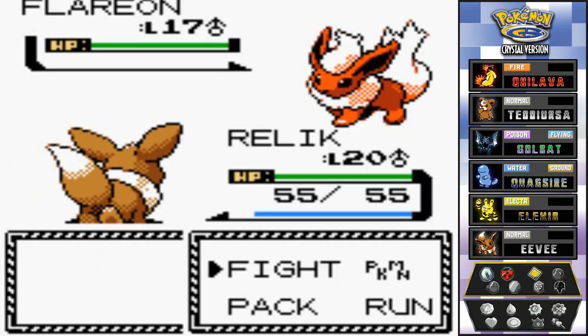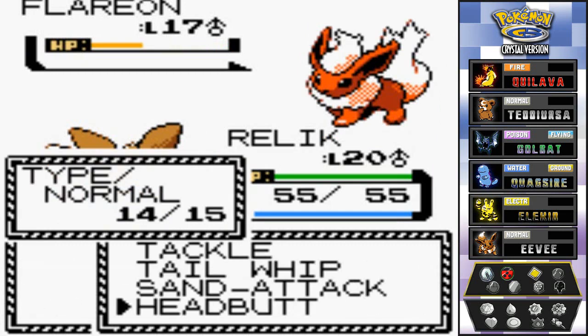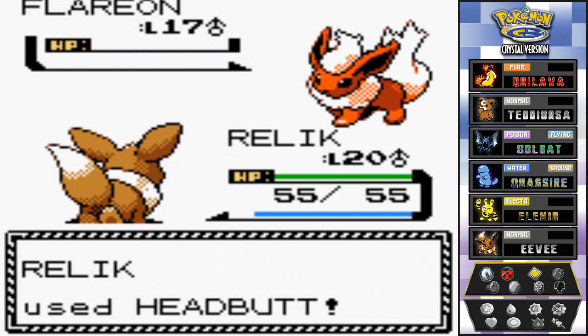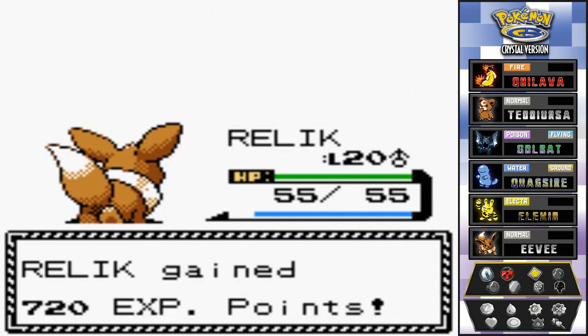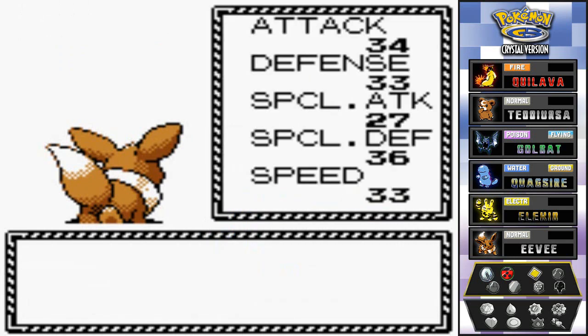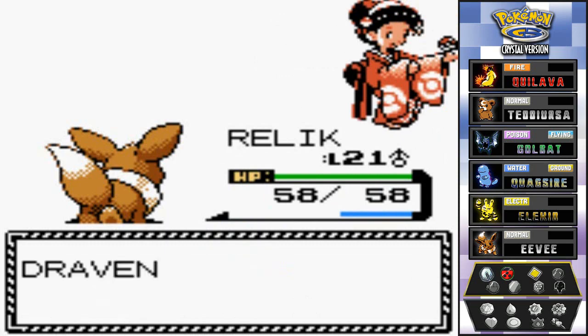Here we go — Relic against Flareon, one of its evolved forms. Let's go with Headbutt. Easy stuff — flinch! Let's go again with Headbutt. Easy pickings right there. Relic has grown to level 21, and that's pretty much it for that guy.